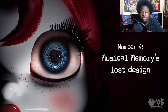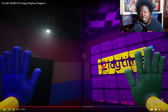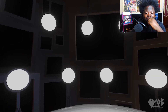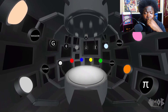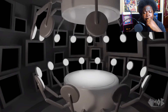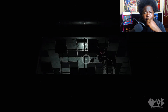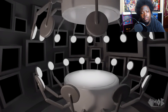Number 4: Musical Memories lost design. Musical Memories used to have a much different aesthetic — the walls were completely covered in TV screens of various sizes that would display the name of the button you're supposed to press, and the buttons you pressed during the game used to be suspended by big mechanical arms. The reason this design was abandoned was fairly straightforward: the aesthetic was too high-tech looking for Playtime Co. The array of TVs and mechanical arms made the room feel closer to a spaceship than a toy factory. On top of that, they also decided they wanted to include an area where Mommy Longlegs could watch you play, and that just wasn't going to work in a curved room with a bunch of TVs.